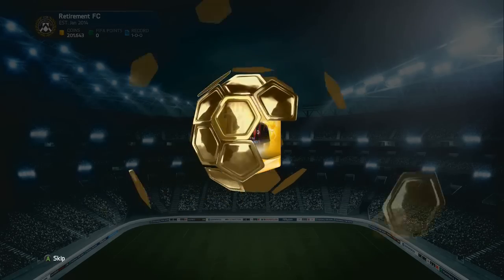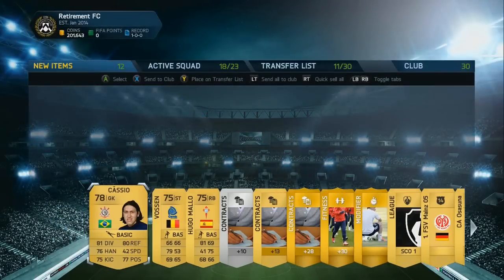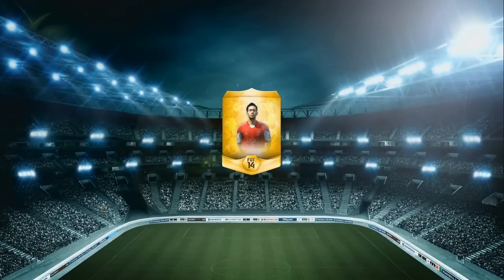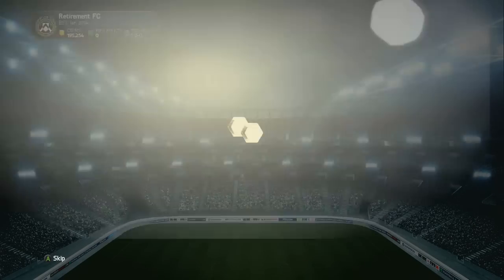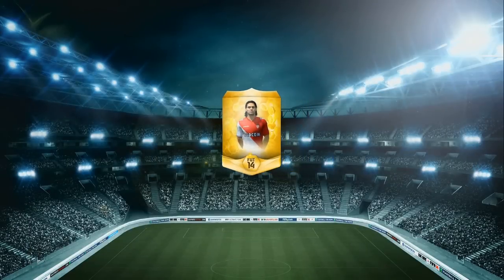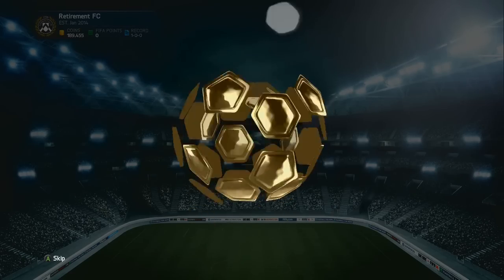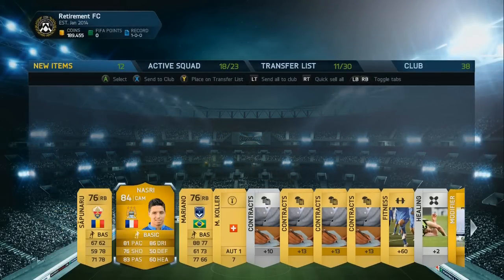Remember guys, inside these packs we are looking for 80-rated players or above. Going into the first one, unfortunately we get one of the worst packs you could hope for — the main man was only a 78-rated player who actually looked like Snape from Harry Potter. Going into the second pack, the main player that flashes up is only 79-rated, but luckily we do get an 81-rated non-rare, meaning already for the next episode we can draft in one Italian player of our choice. Then finally in the last pack our luck continues and we get a very nice pull in the 84-rated Samir Nasri, meaning for the next episode we can draft in two players of our choice.